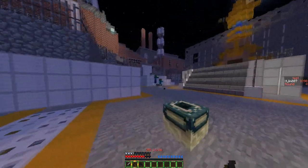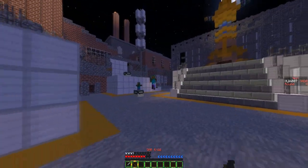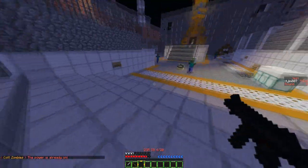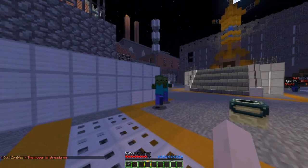There's perks, pack and punch, doors, and zombie spawns. It all links together. There's power, which I have already turned on, and there is the mystery box of course.